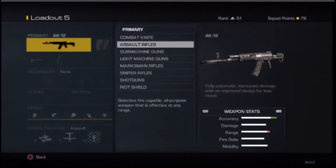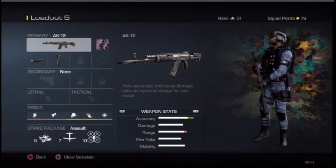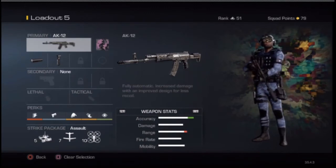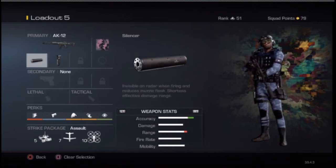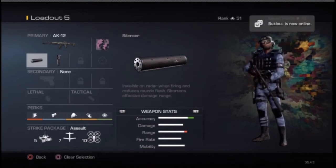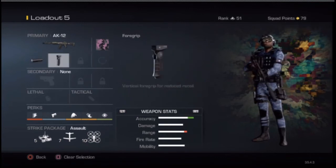The AK-12 kind of reminds me of the AK-74U from Black Ops 1. That gun was really really strong but it was an SMG, but this gun is an AR. I kind of don't really treat this gun as an assault rifle in this game because I like to run around and stuff — I'm not really the type of person to sit around and camp. So let's get into the class-up of this gun.